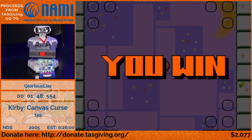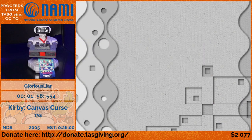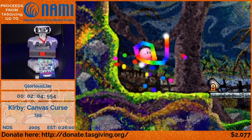Once you beat a level there's normally a little mini-game that you have to play, but you can do a soft reset immediately upon entering it and your progress for beating the level is saved. That saves about two minutes over the entire run if you do it after every level. Okay, here's Ghost Ground.